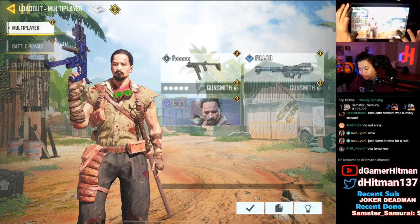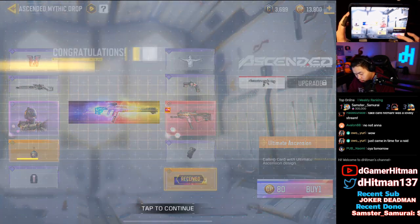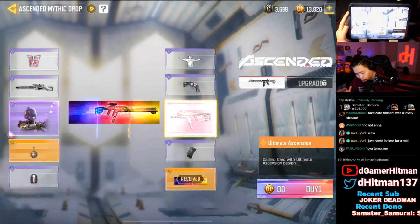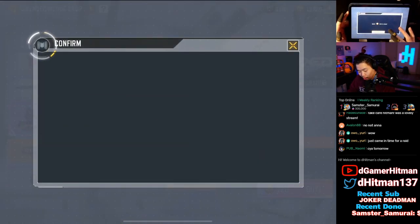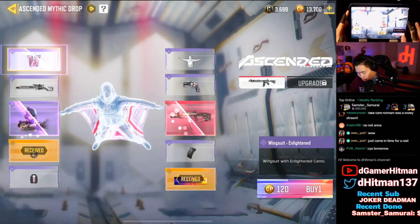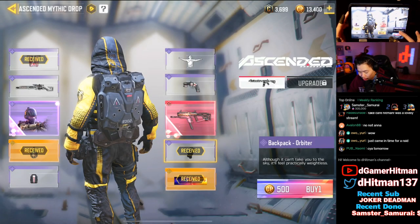We're gonna check the lucky draw. If it becomes super expensive we're not gonna spend too much on it. 30 CP for the first one — let's see how much it costs. We got the ultimate ascension first banner, that's really cool. I kind of like the vibe of this lucky draw. We got a charm for two pulls, that's actually pretty impressive. Generally speaking I would have stopped already but I want to see if it costs way more.